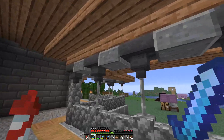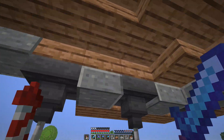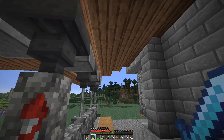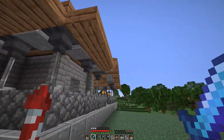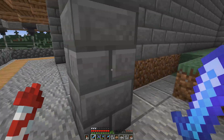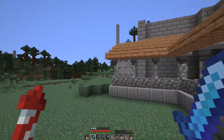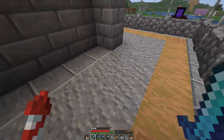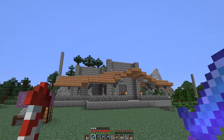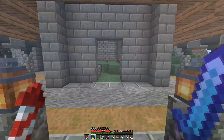I saw something similar to this in one of Grian's thumbnails, but he did it in a different way which I realize would have been a lot cooler. I've been trying to make it work by putting these in between for a bit more visual support. I pushed the walls back by one just to add an extra layer of depth, and I want to replace the corners with some kind of pillar structure — either acacia logs or another log type. I think I'll go with acacia.